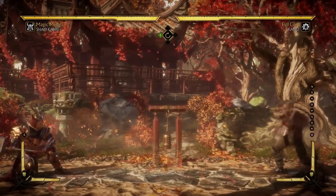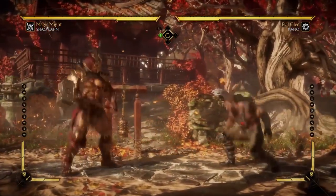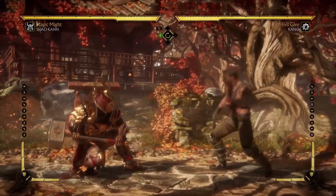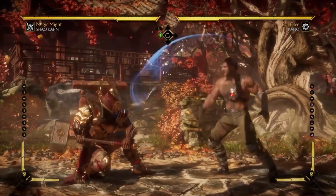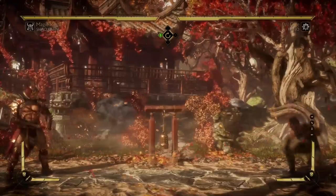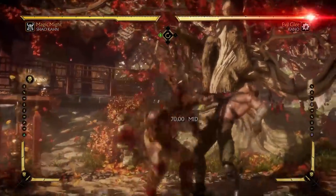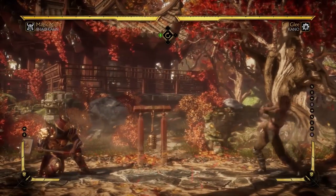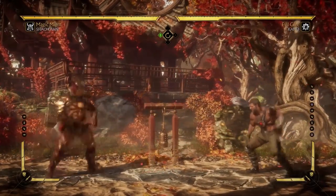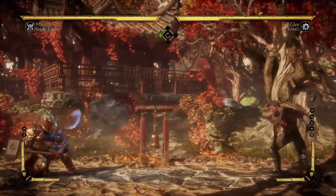Instead, the best way to deal with high projectiles is ducking and slowly walking in. As you can see, by ducking three or four projectiles, we are right up in the face of the enemy — just walk forward, duck, walk forward, duck. Of course, because this is a recording, it's impossible to simulate what a real opponent would do. The real opponent might back up or dash backwards, but just understand that if they are walking back, they are slowly pushing themselves into the corner.